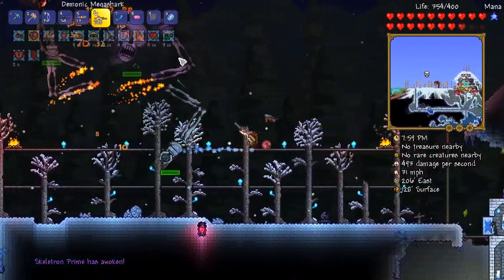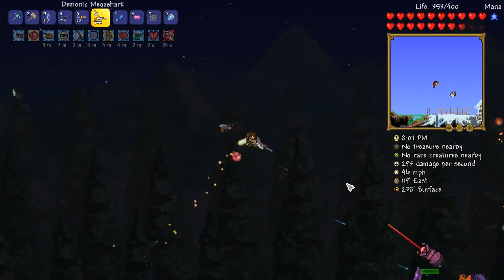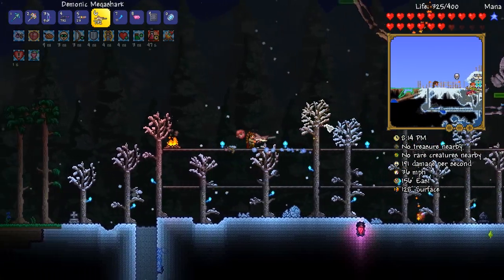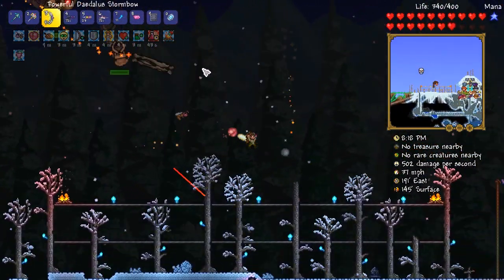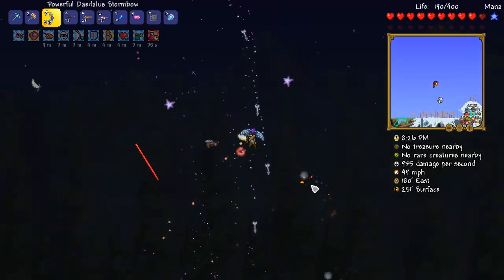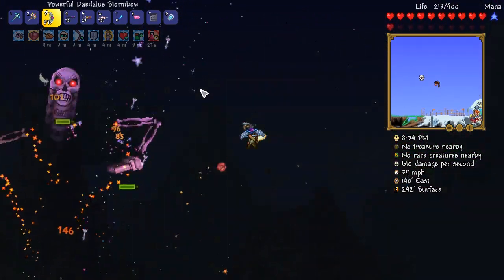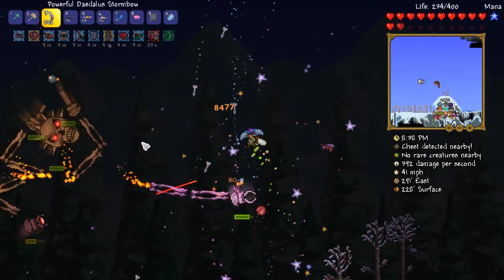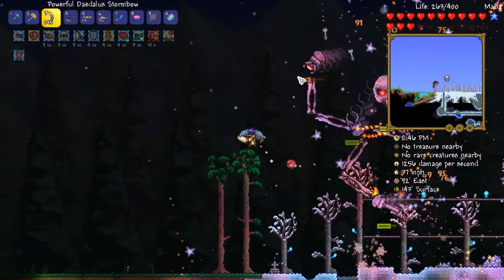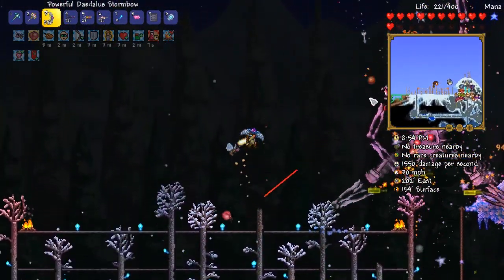Where is he? There he is. All we've got to do is avoid his attacks - shouldn't be that difficult. Hopefully once we get into a bit of a rhythm we should be okay. His lasers are doing a fair amount of damage, so we're going to need to be kind of careful. Will the Mega Shark do more damage than some other weapons I have? Should we maybe give this a go? He's doing a heck ton of damage to me now. I'm kind of tempted to just spray the absolute crap out of him. That's 208 crit damage - crazy. We have the archery potion going which gives us 20% increased arrow damage. This thing does 80 damage now, which is rather amazing. We're not doing that bad.